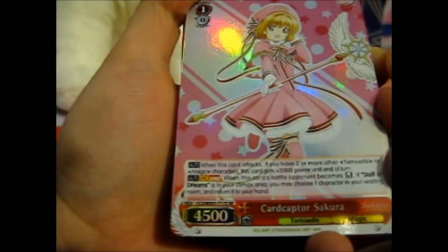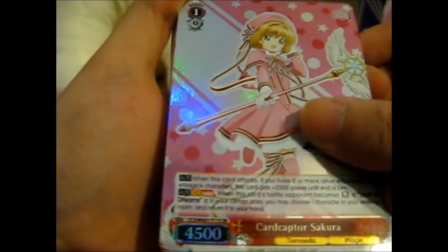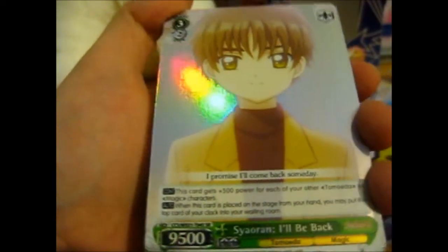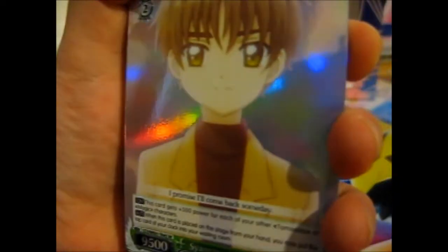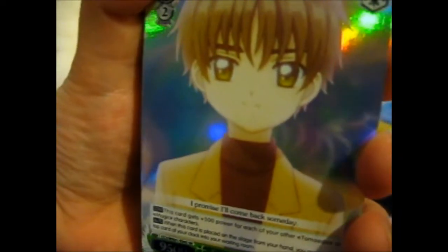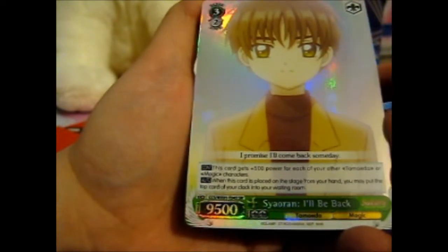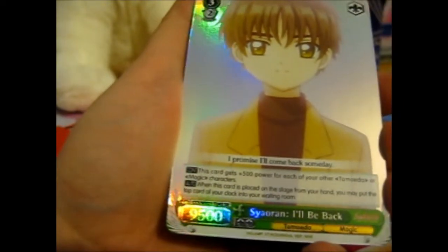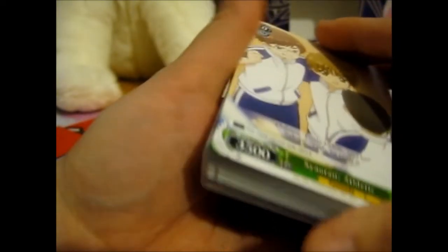Here we have a lovely Sakura — Cardcaptor Sakura. Normally they have flavor text here but this one doesn't. The foil cards are really shiny and very reflective. One card says 'Sharan, I'll be back' and 'I promise I'll come back someday,' which I think is from episode one. It looks like just those two are holographic — no sign card in this deck.